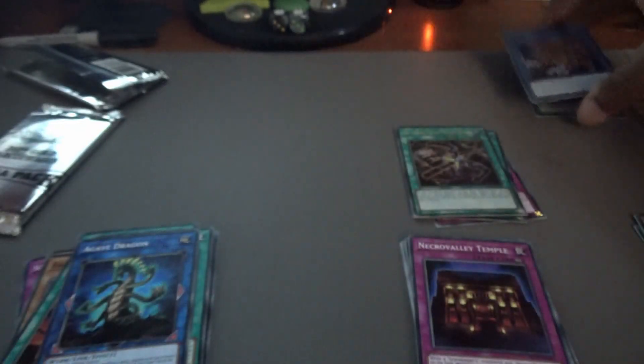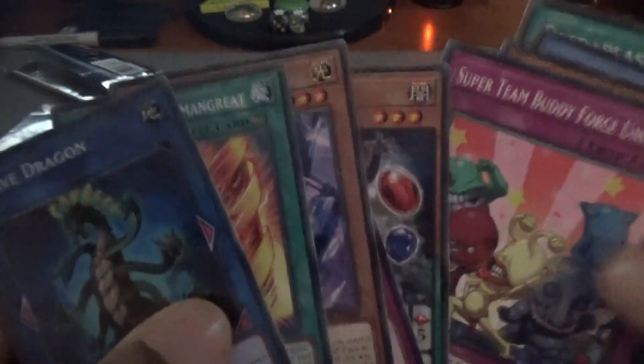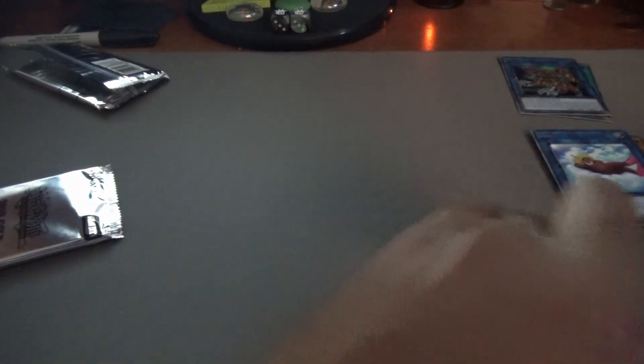Nightmare Cerberus — we needed some more hand traps, so this is going into our actual side deck. Danger Mothman — we don't need two of these, so he's going into the binder. After Burner's going to go into the binder, Sum Summer Summoner is going into the tin, Super Team Buddy Force Unite and the rest go into the common box. So you can see over here: cards going into the side deck or extra deck, a stack going into the tin, cards going into the binder, and the common cards going into the box.